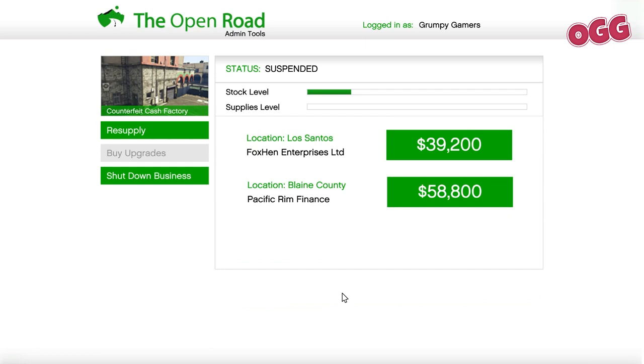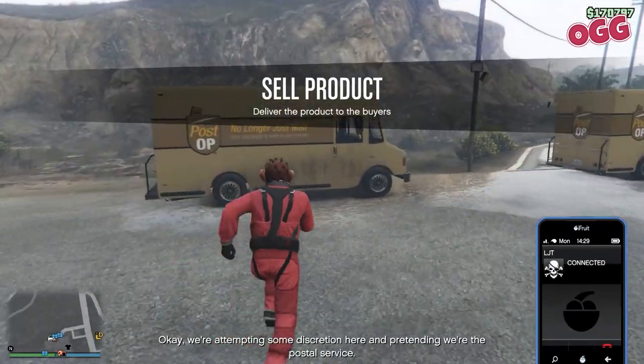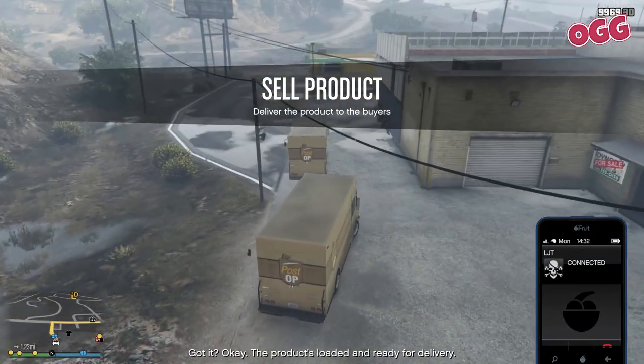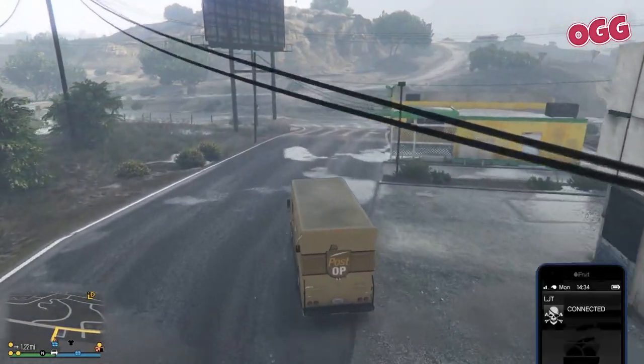Head back to the business premises, log in, and click sell stock. You'll then be presented with two sell options — a quicker, cheaper mission or a longer mission that gets you a better price. We always want to go for that higher amount. Click the higher amount, confirm, and you'll be booted back into the public lobby. After a moment, you'll get another call from LJT, who will brief you on one of a half dozen different sell missions. Simply follow the instructions to drop off the goods, avoid any griefers, and you're good.